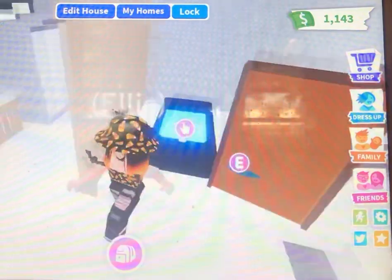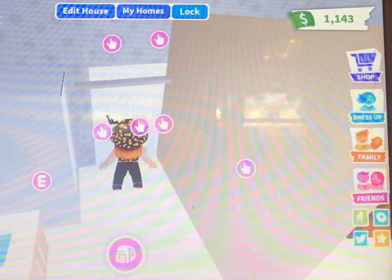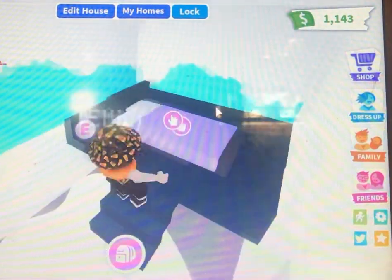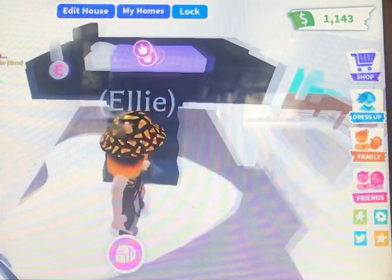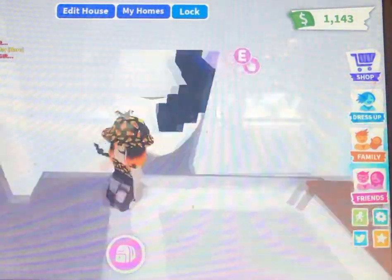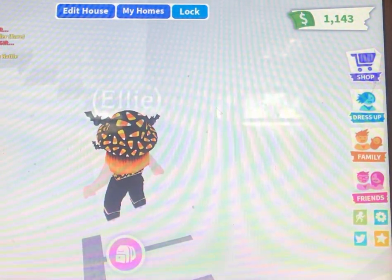And here's the bathroom — this was supposed to be a spa thing but I messed up a lot, and that's like the carpet. And then here is the shower. And here is the bed — I wanted it to be like floating, so I made it floating.